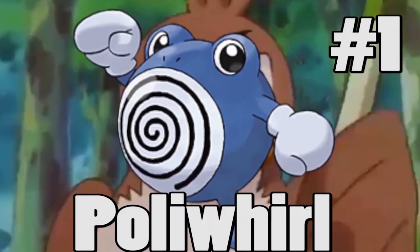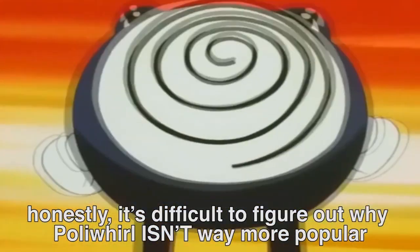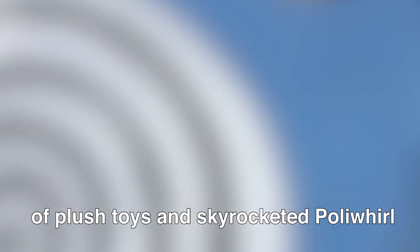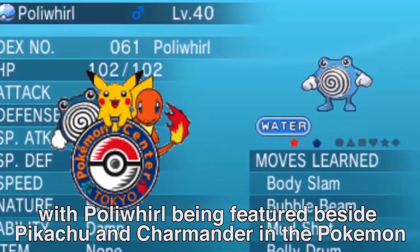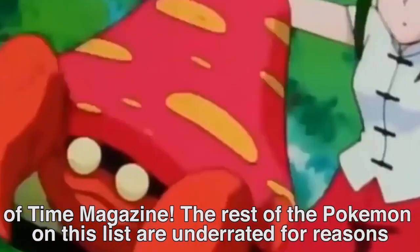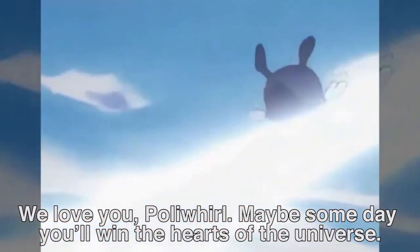Number 1... Farfetch'd. Just kidding, it's Poliwhirl! This Pokémon makes the number 1 underrated spot because, quite honestly, it's difficult to figure out why Poliwhirl isn't way more popular — I'm talking Pikachu-status popular. Its simple, huggable, friendly, derpy design seems like it should have sold billions of plush toys and skyrocketed Poliwhirl into mainstream fame. For a hot second during Generation 1, it seemed like that might happen, with Poliwhirl being featured beside Pikachu and Charmander in the Pokémon Center Tokyo logo, as well as showing up front and center on the cover of Time Magazine. The rest of the Pokémon on this list are underrated for reasons that make sense — Muk and Weezing are gross, Hypno is scary, Primeape is too mad — but Poliwhirl? We love you, Poliwhirl.